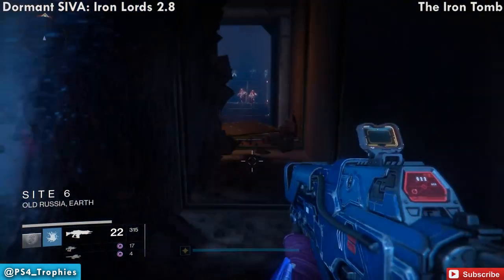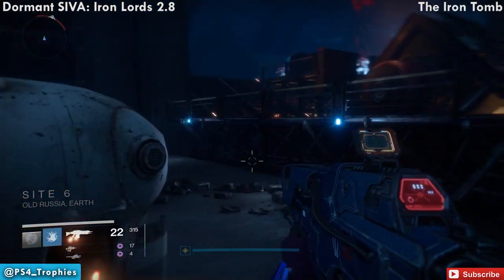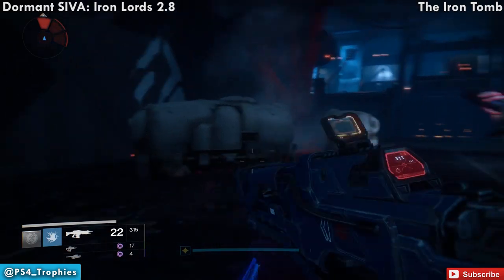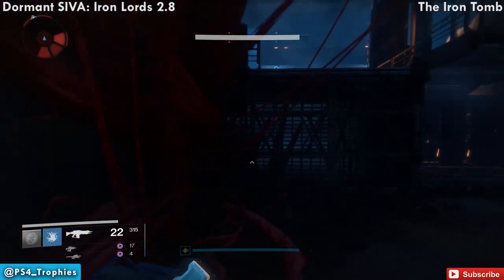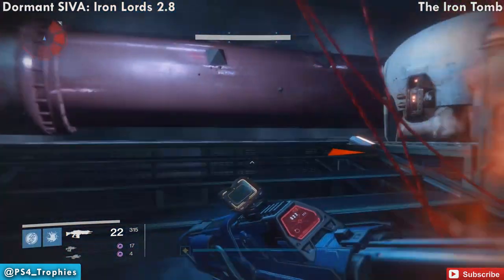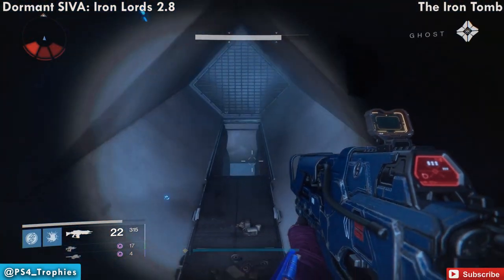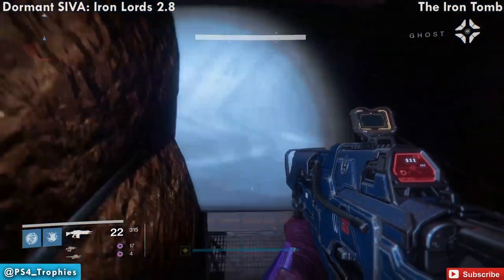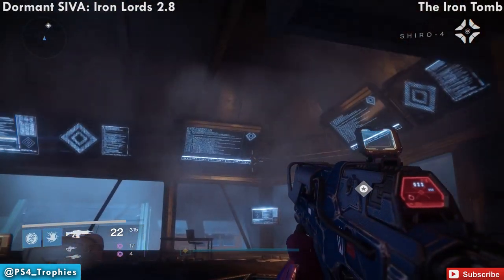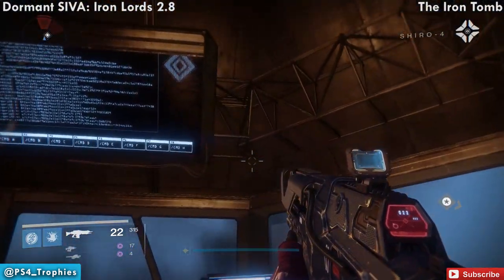Moving onwards, you'll eventually drop down and reach Site 6. It's not in this room — it's just ahead. Bypass the enemies and follow the main story path out this way, then drop down. As soon as you drop down, you'll see it behind another monitor — the one in the upper corner. Jump up and look behind it; you'll probably have to jump in order to grab it.